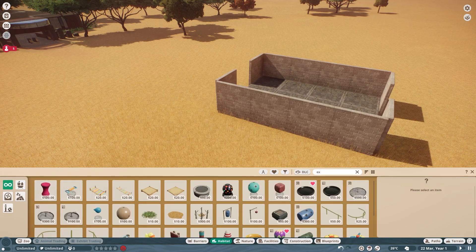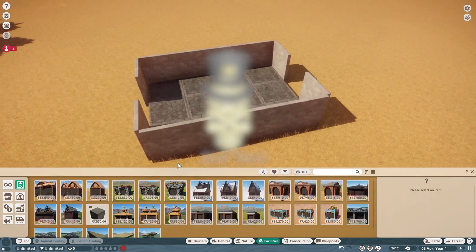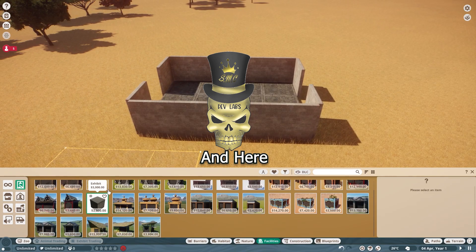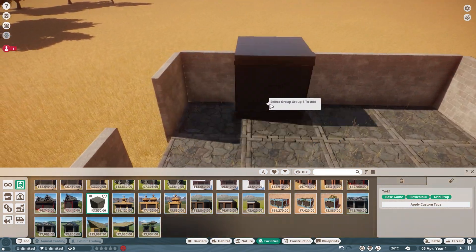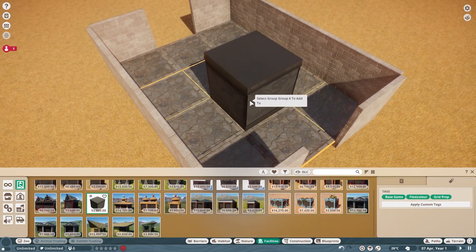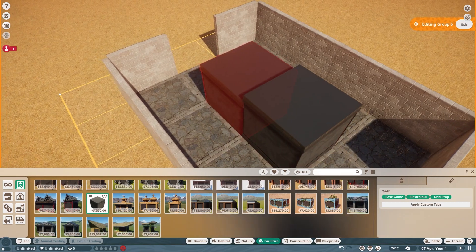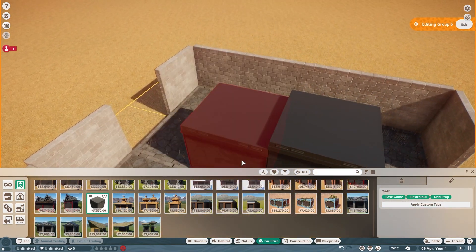I have forgotten where exhibits are — one second. I am such a noob at this game. Right, so we found the exhibit menu. Can we add this in here? The sad thing is I feel like we can only add — what the heck?